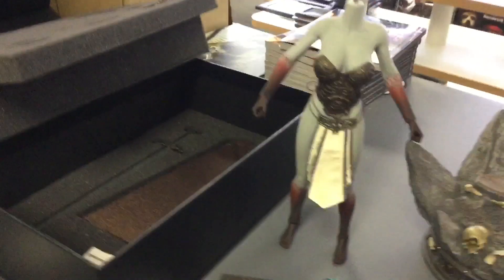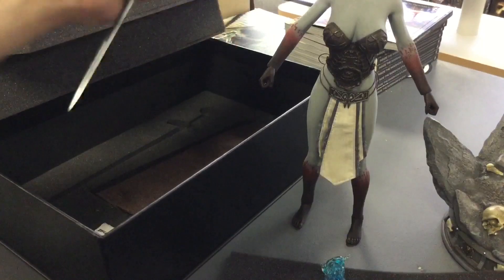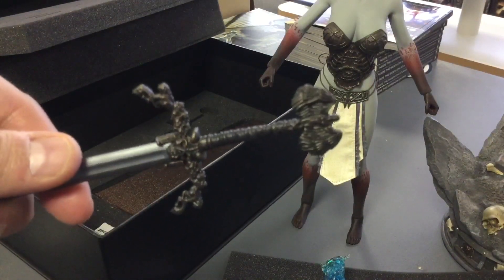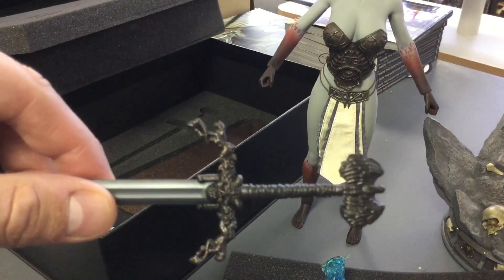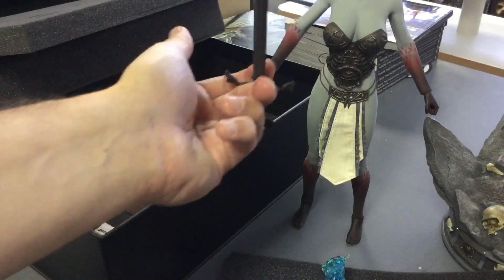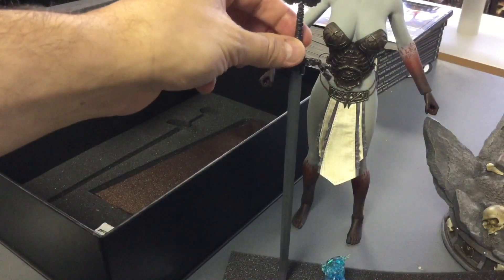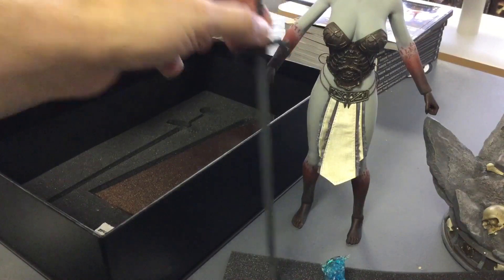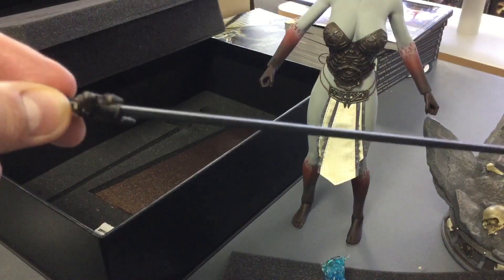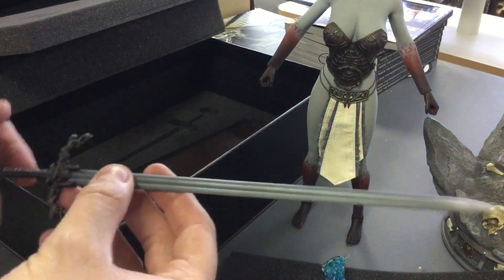I'll pull out the sword real quick to see if it's metal or plastic. It's plastic — I can feel it. But it's actually very well detailed with kind of a flat paint to it. It's a big sword — as big as her, almost overkill. That's the sword. It does feel and look plastic.